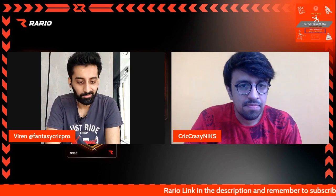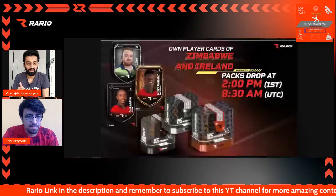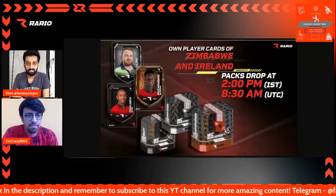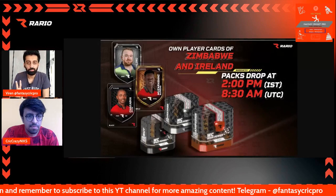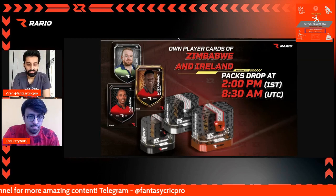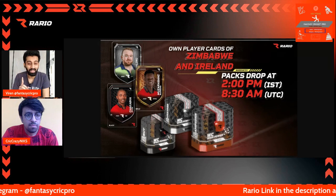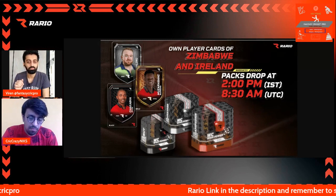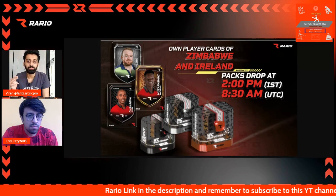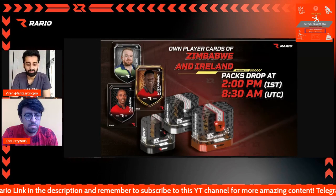The link is in the description. The upcoming pack drop is for Zimbabwe and Ireland players and it's going to happen today at 2 pm. Ensure that you buy the players that you want. One thing to keep in mind is that the black cards are not going to be there for these specific players — they're going to be only gold, silver, and bronze, probably because these teams are different compared to the other teams.